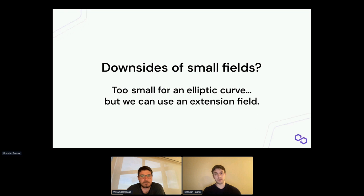One other downside: on larger fields you can define an elliptic curve directly on the scalar field, but the Goldilocks field is too small to define an elliptic curve directly, which is annoying because you want to support verifying EC signatures and Pedersen hashes. However, there are two really interesting new papers recently submitted to ePrint that show we can define curves that are secure over an extension field of the Goldilocks field, so we can still efficiently verify EC arithmetic in Plonky2 and Starky proofs.